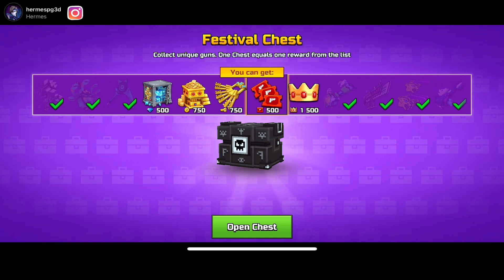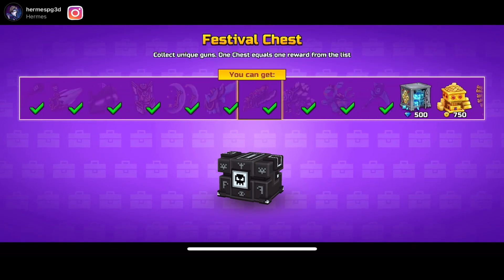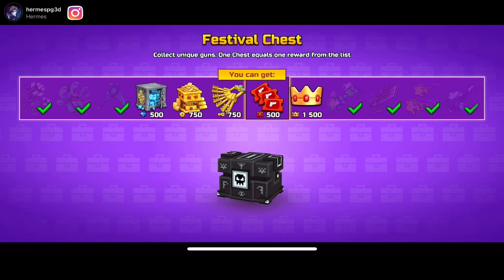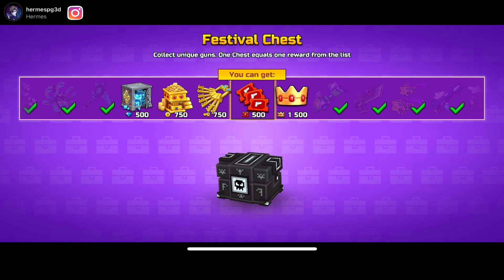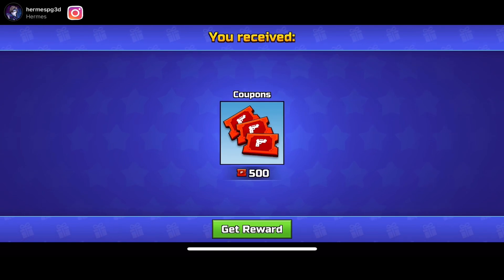As you guys can see, you have all the guns in the chest and you can also get currency. There are other weapons as well — that Medusa thing. 500 coupons, not bad. I already have like 22,000 something so it doesn't really matter.